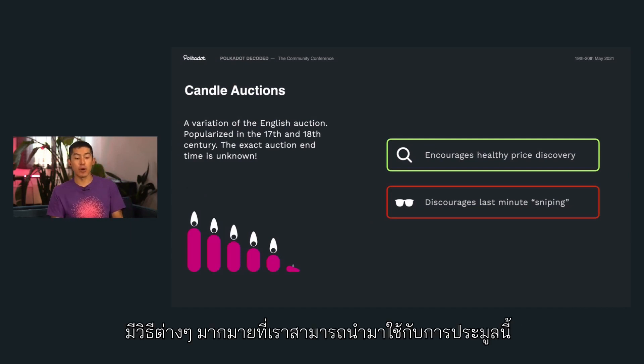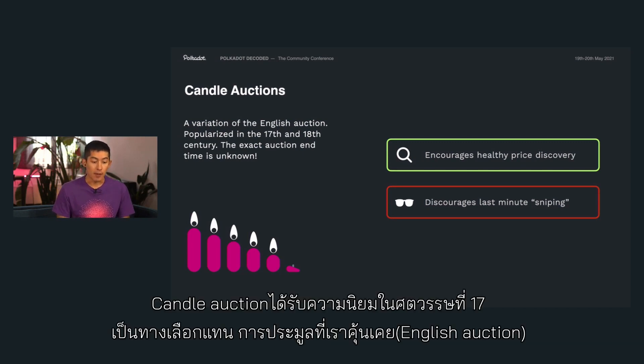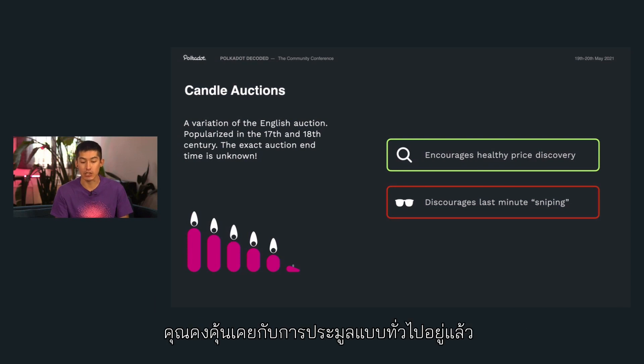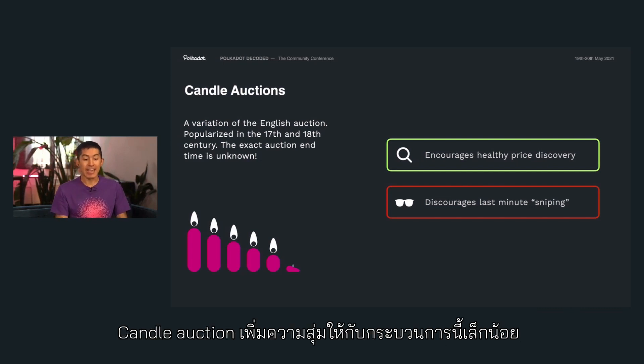There are a lot of different ways we can approach the auction system, but we actually settled on a candle auction system. Candle auctions were popularized in the 17th and 18th century as an alternative to the English auction. You're probably familiar with English auctions, where each person bids higher and higher until no one wants to bid anymore. The candle auction adds to this process a little bit of randomness.